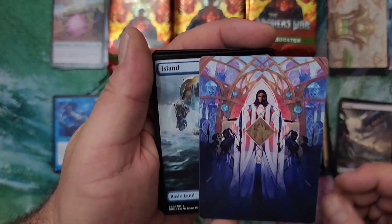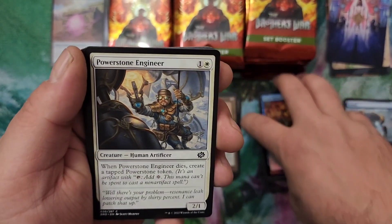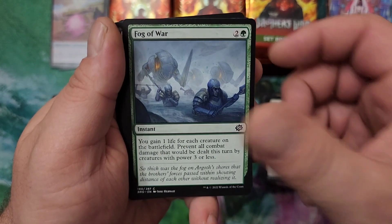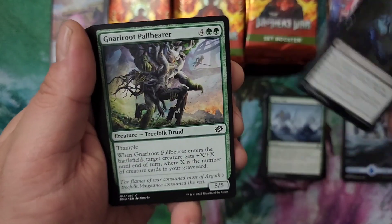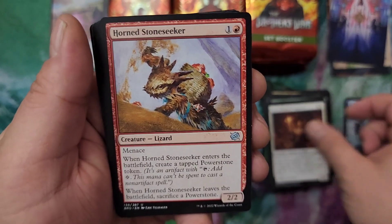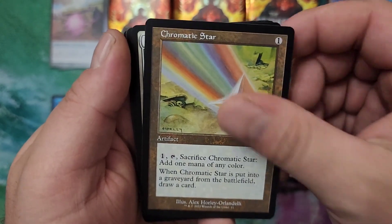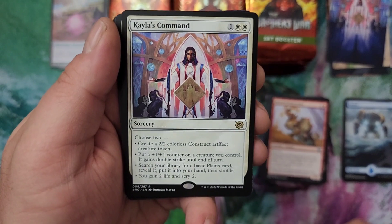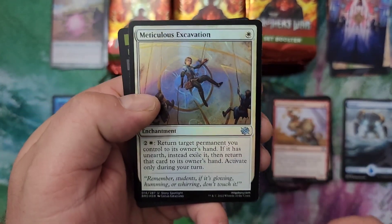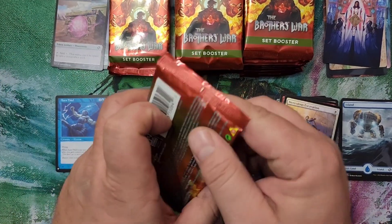Got Kayla's Command as an art card — pretty sure we opened that one in our bundle earlier — and a full art Island. Fog of War — that thing got me a few times at the pre-release. I thought I was attacking for lethal and instead they pulled that out and gained more life than damage I dealt. If you need something to protect yourself, that's the card for you in this set. Chromatic Star, and hey look, there's Kayla's Command — the card matching the art card we got. Pretty decent command card. Strong Pop and a Meticulous Excavation for the foil.